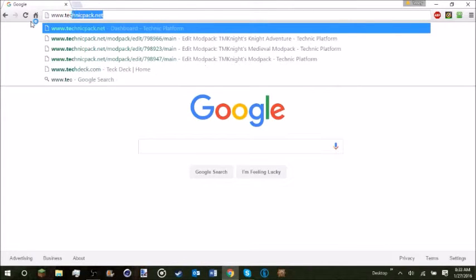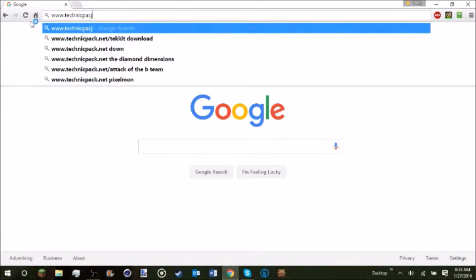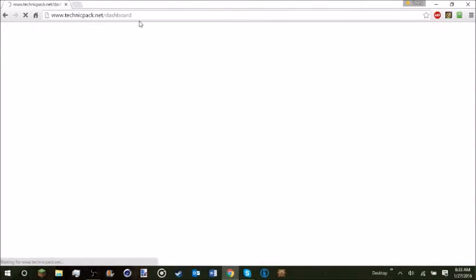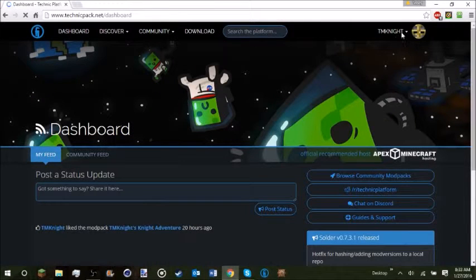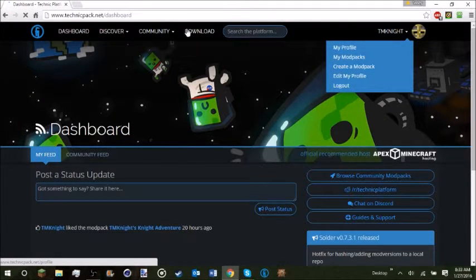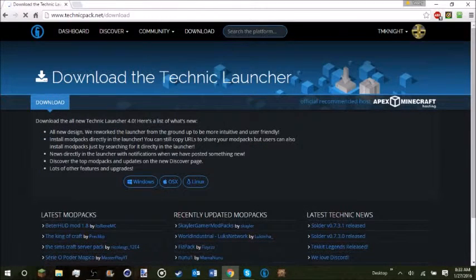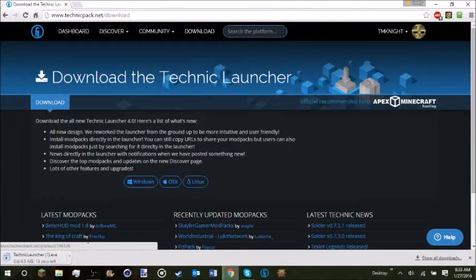We're going to go to www.technicpack.net and let this load for a minute. When you're not logged in, you want to go to the download button — just click that. Don't click any of the ads; I've got ad block.